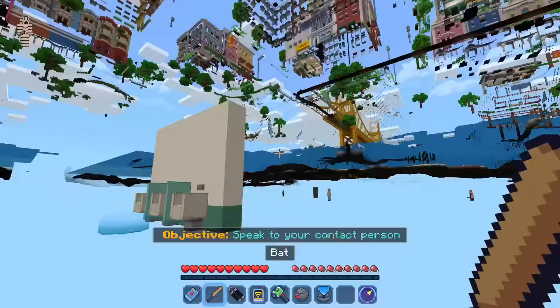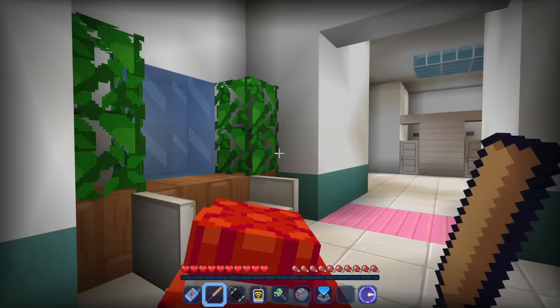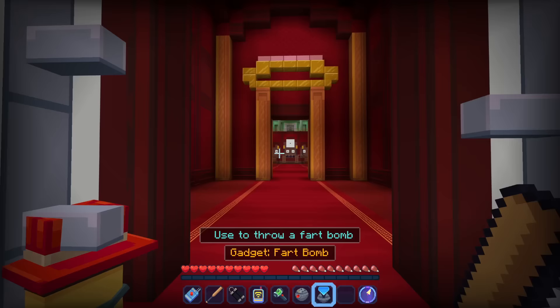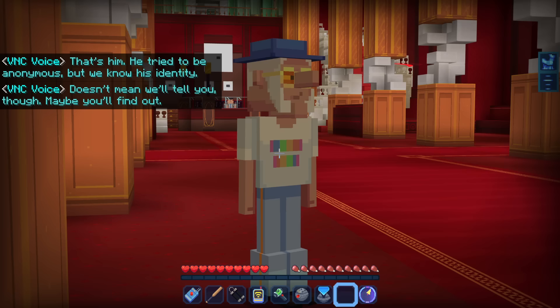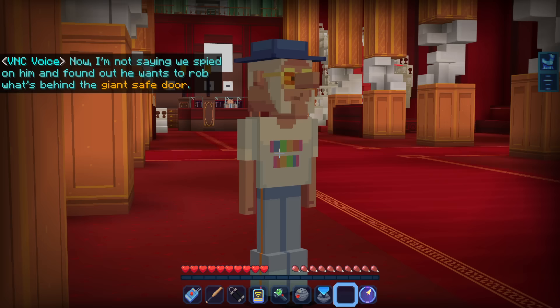The Wild Heist — speak to your contact person. I don't see anybody — whoa! We're just in the bank now, in the bathrooms. We're getting scanned! This is so fancy. Look at this — hello. 'That's him — he tried to be anonymous but we know his identity.' The VNC says: 'He might want to rob what's behind the giant safe door — just a hunch. You'd better talk to him to confirm it.' So we approach our contact.